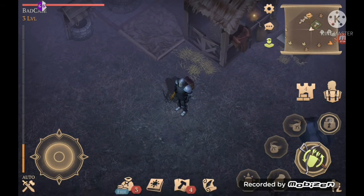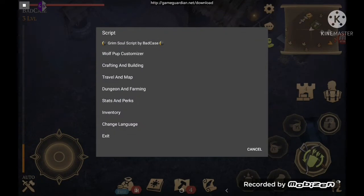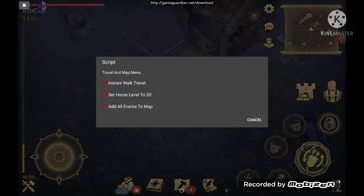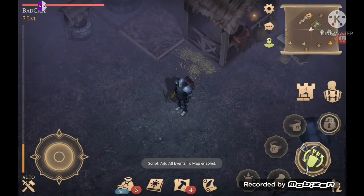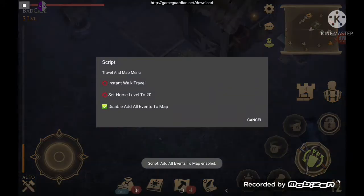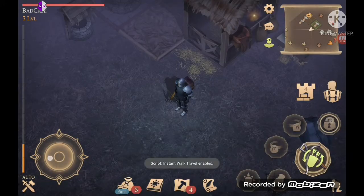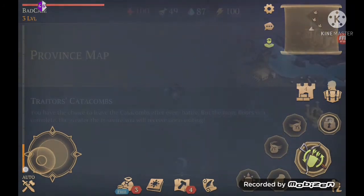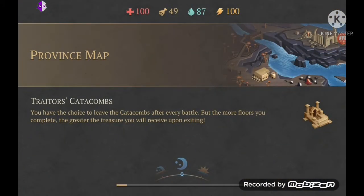So now, to get your horse easily, go to travel and map, press add all events to map, and then instant walk travel, and head out of the area.